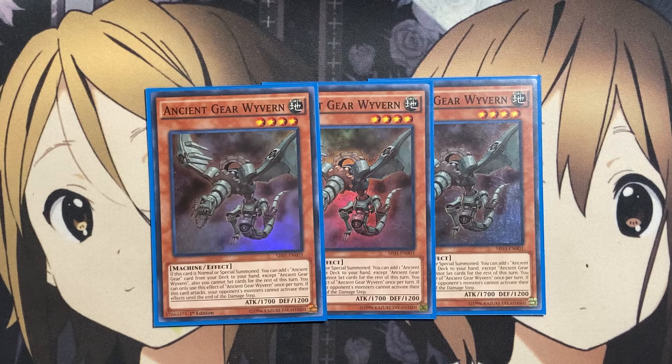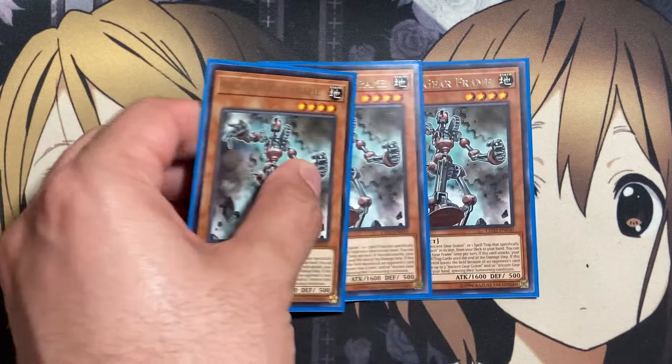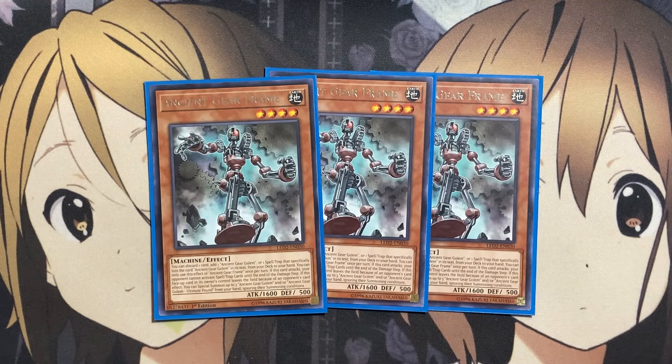Our other three-of is three copies of Ancient Gear Frame. You can discard one card to add one Ancient Gear Golem, or one spell or trap that specifically lists Ancient Gear Golem in its text, from your deck to your hand — once per turn. If this card attacks, your opponent cannot activate spell or trap effects until the end of the damage step. And if this face-up card leaves the field because of an opponent's card, you can special summon up to three Ancient Gear Golem and/or Ancient Gear Golem Ultimate Pound from your hand, ignoring their summoning conditions. So having more setup for your other Ancient Gear cards, including Ancient Gear Golem, just gives you more reliance on this card while also being able to add Ancient Gear Golem or a spell/trap that lists it by discarding another card.